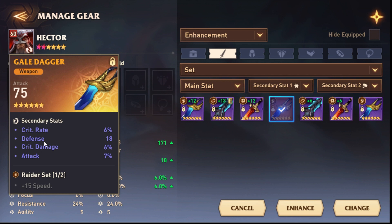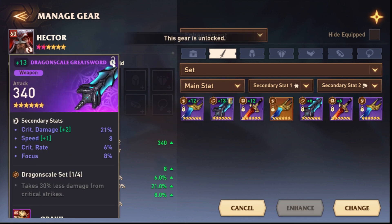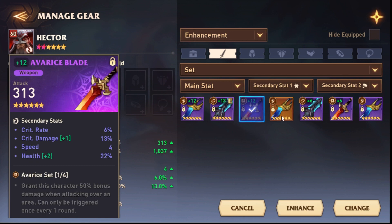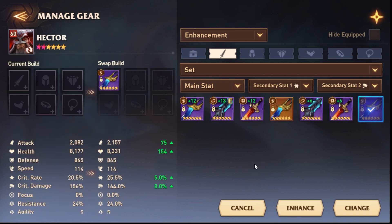The only thing missing here instead of defense would be either focus or speed — that would make it perfect. Ideally you'd want it to roll twice into crit damage and twice into crit rate and once into attack. But regardless, once you have pieces like this, go to your backpack and lock with the little lock icon every single piece that has crit damage and crit rate on it — and that is six star.